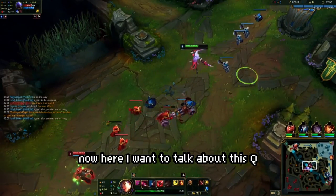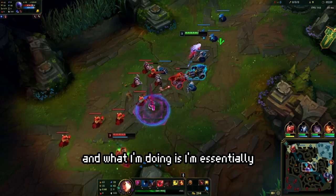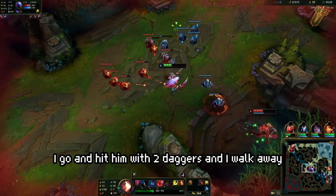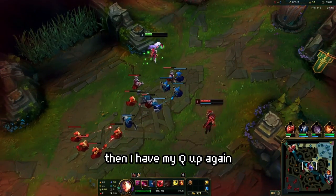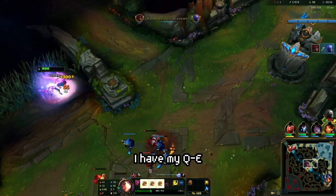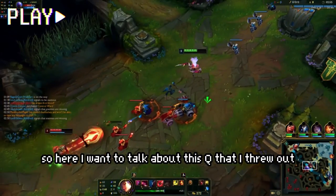Here I want to talk about this Q. I throw the Q here, and what I'm doing is essentially pressuring Riven to walk up. I go and hit him with two daggers and walk away. Then I have my Q up again and Electrocute is coming up. He walks up past the wave but I have Ignite, I have my Q and E, and I finish him off with an E auto.